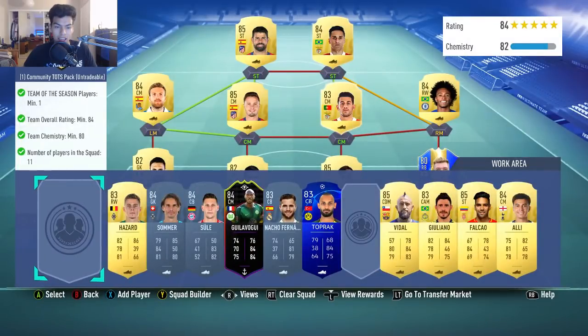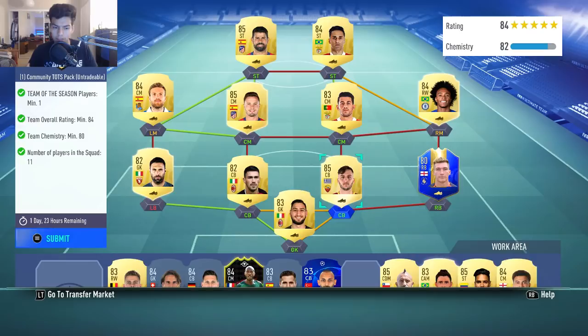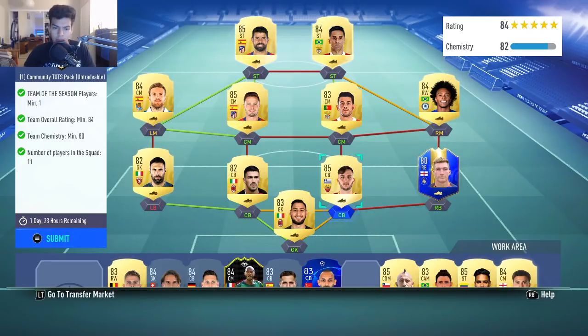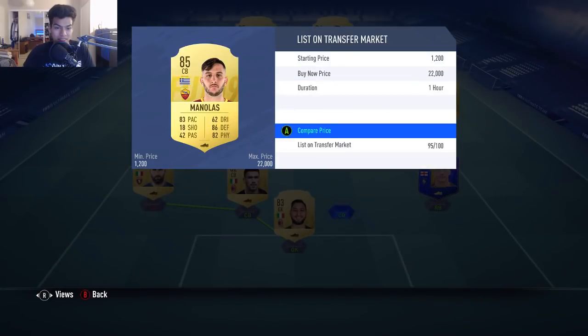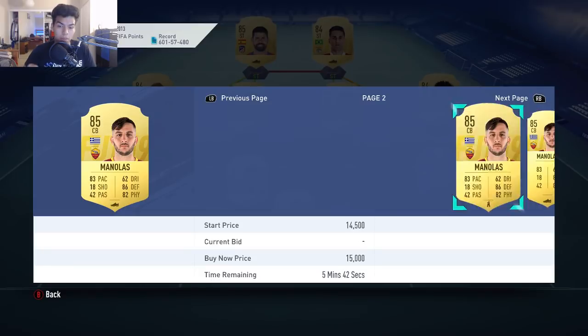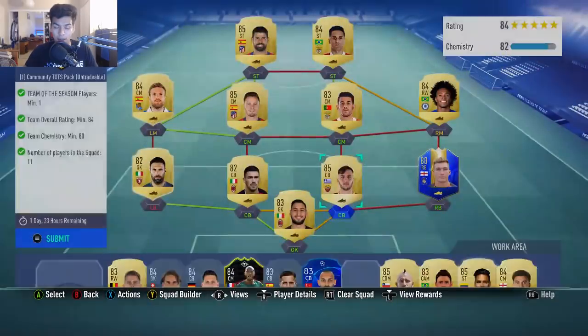This is the squad I'm using - once you look at it, 3x85s, 3x84s, and then 2x83s and 2x82s. This is actually very, very expensive. Usually you wouldn't need 3x85s for an 84-rated squad, but all these cards are already in my club. Manilas I'm pretty sure is going to be near 20,000 coins. There's a bunch of low-rated players like 82s and 83s that are going to go up in price a lot, so this SBC might actually end up being very, very expensive.